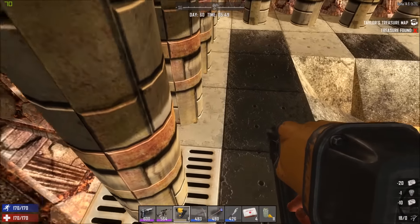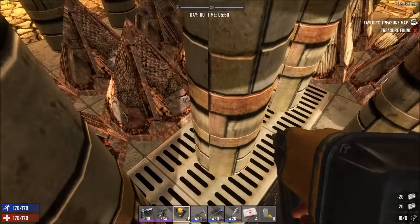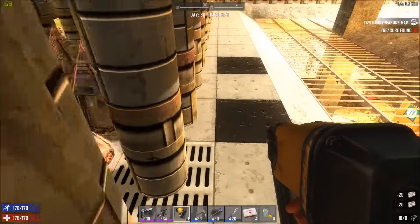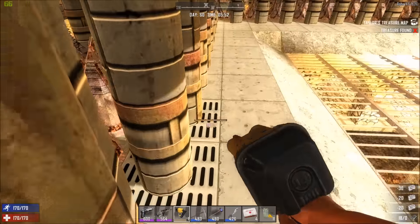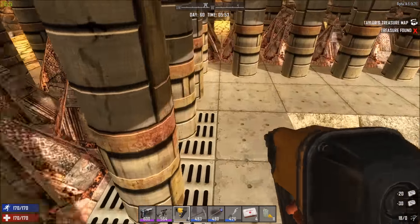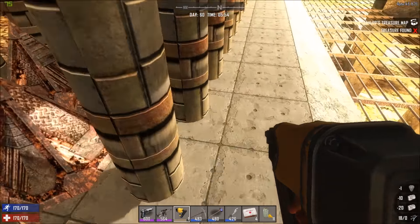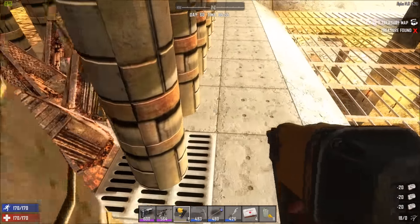If they happen to blow out a lower block, there's not much I can do about that anyway - it'll happen every now and then. But I haven't had it happen yet. I've more or less had just the spikes get destroyed - it's not the blocks underneath so much. And as long as I'm smart when I'm repairing, eventually all this will be upgraded to steel anyway.